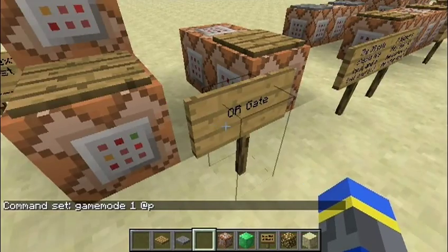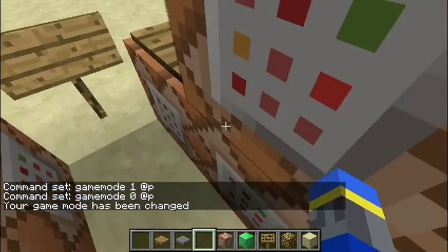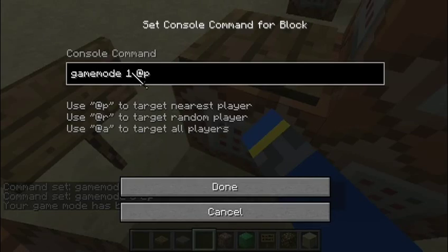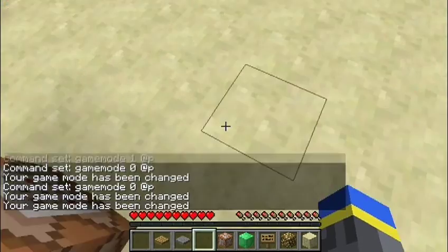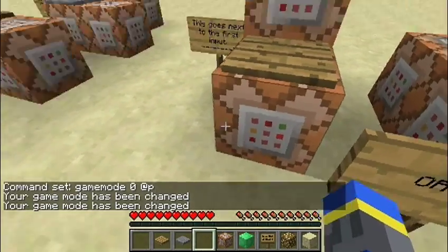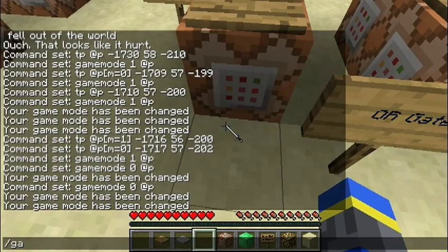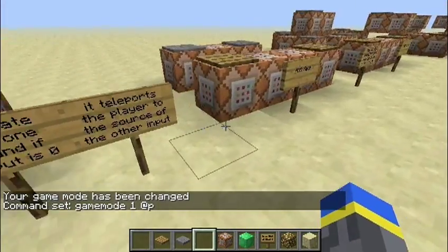So, that's game mode 1 and that's game mode 0, so this will yield a 1 — simple as that. Now I turn this to 0, game mode 0. So, just like the redstone wire, I'll just change that back, or else I'll forget to do it later.